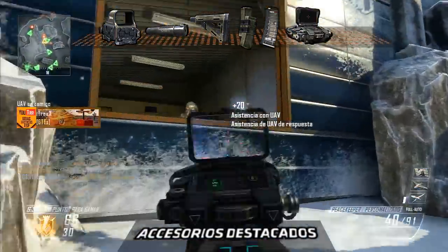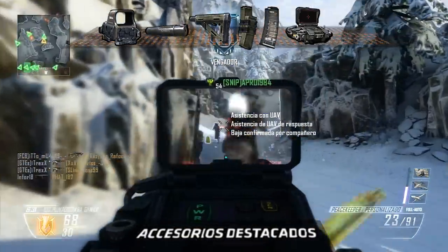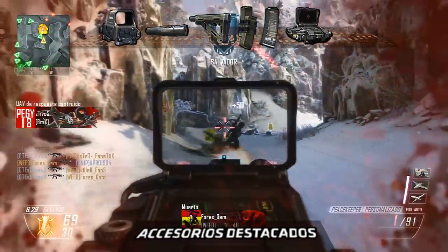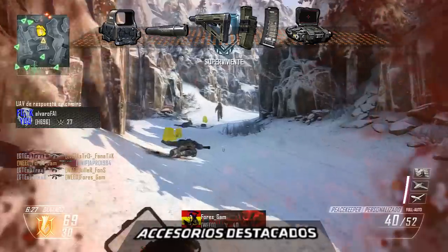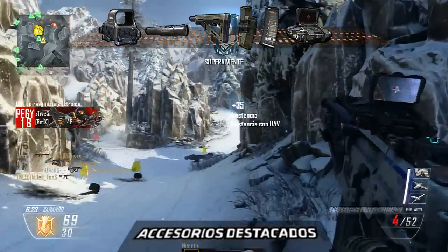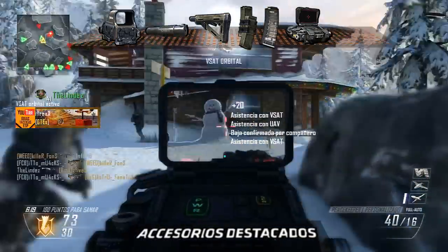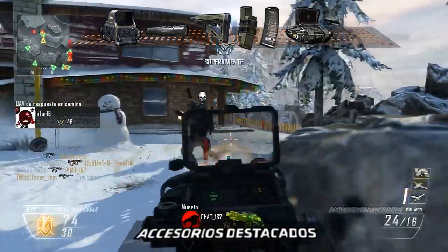La mira EMM es de lo mejorcito en subfusiles por muy cómico que os suene. Al tener menos zoom que la mira de hierro por defecto, tendremos mayor visibilidad periférica, y el arma casi ni se nos moverá a largas distancias. Probad esta mira y comprobad lo bien que funcionan la mayoría de los subfusiles, y en especial el Lapis Keeper.